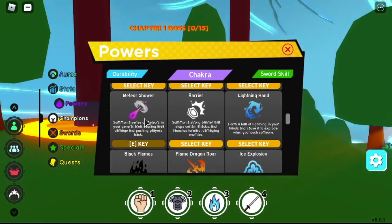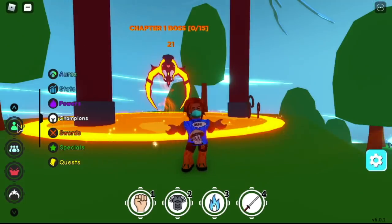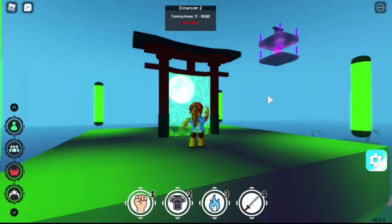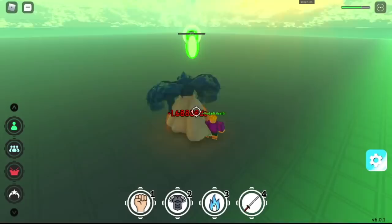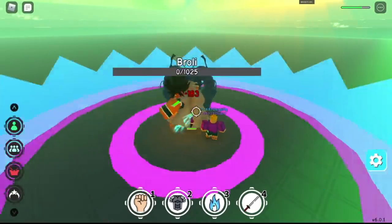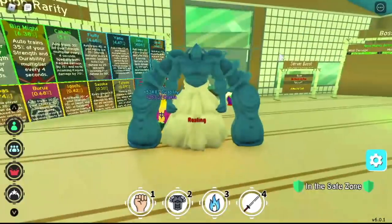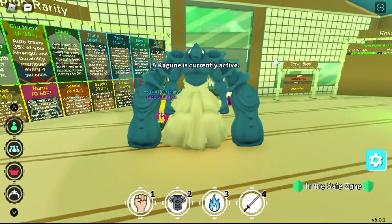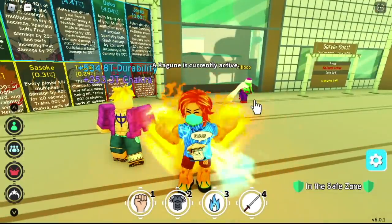So first one: the Meteor Shower. We will be using it in all 5 ways to defeat the Inferno Boss. Where can you get it? Dimension 2 Boss, Broly. There's a chance you can get this even by losing — as long as you damage the boss, there's a chance you can get it. So patience and luck is the key to unlocking this skill.